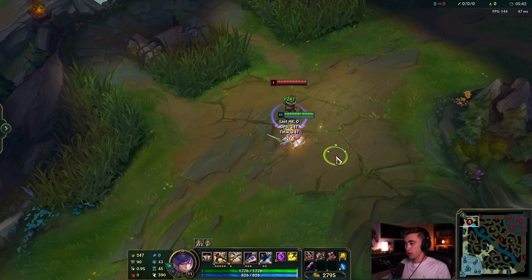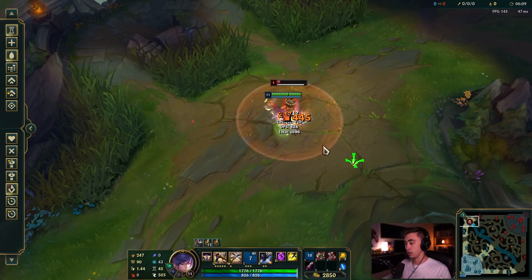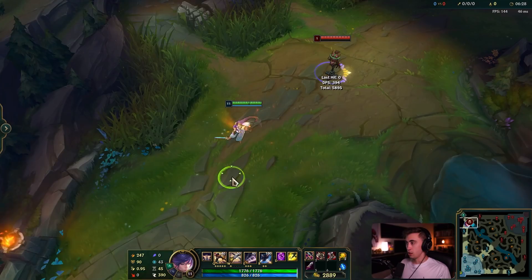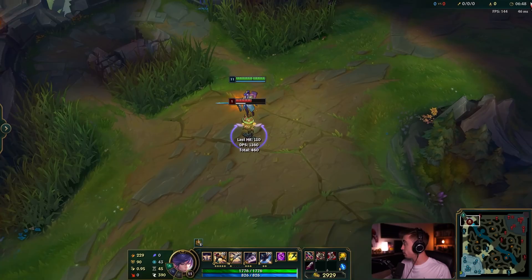The way to proc your ultimate as fast as possible is to use Q and Ironspike Whip to get around the target. Basically: first proc is your Q, then use Ironspike Whip in between auto attack animations to get damage down as fast as possible while waiting for Q to come back up. You can use your second Q in that combo to either chase them down or hit the final proc.